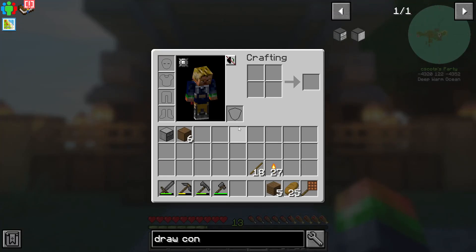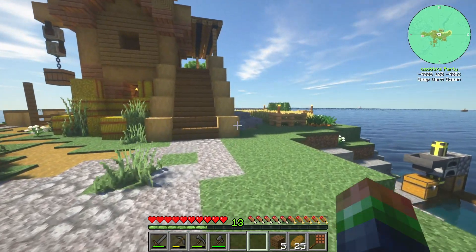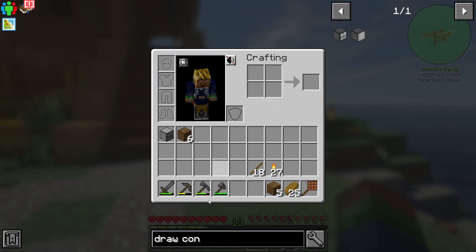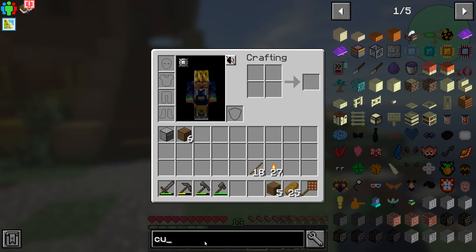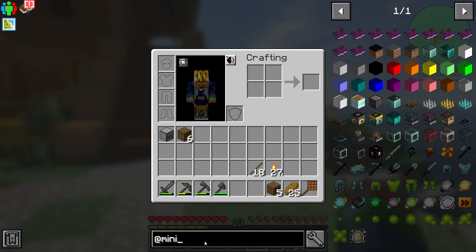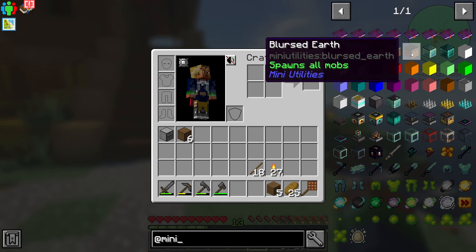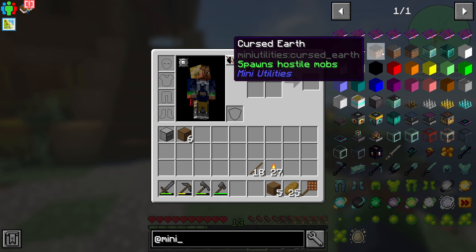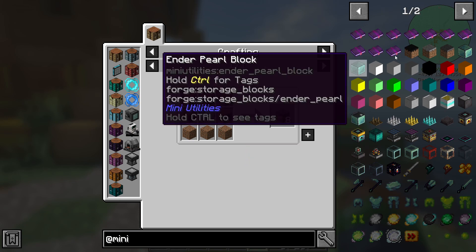I've got some storage set up here in the front. Let's get to starting to build. Before we start, the only way we're gonna be able to do this today was I wanted to do the cursed earth. We could have used the blurst. We've got these three types - cursed, the blessed, and the blurst, and the blurst is a combination of both. It says it spawns all mobs, so that one could have done the job no problems.